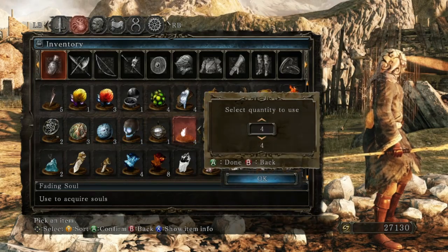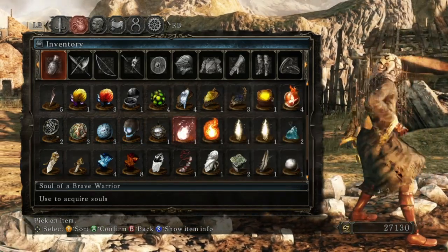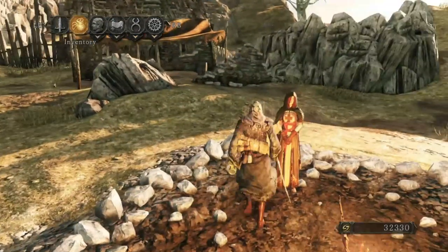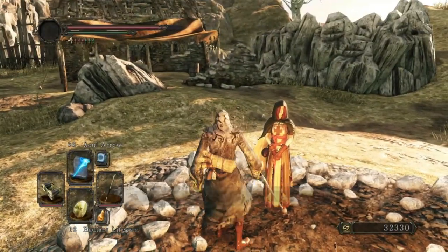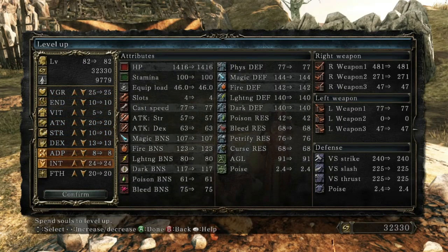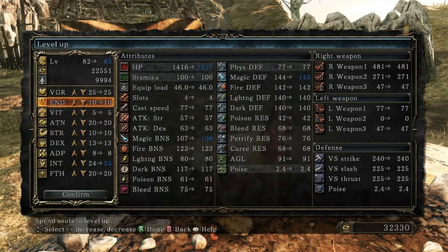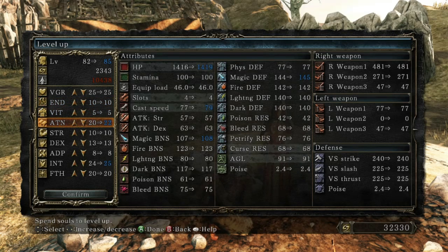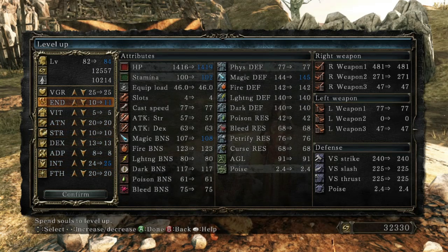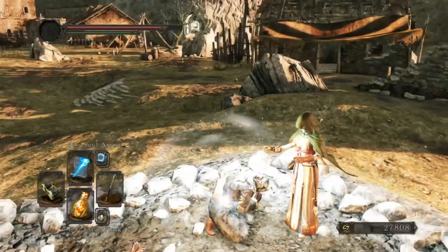Pop all these. Get that intellect up to 25. Two minutes — how far off am I? It's probably three or four levels. Let's get a bit more endurance, get that up to 15 — get some more stamina.